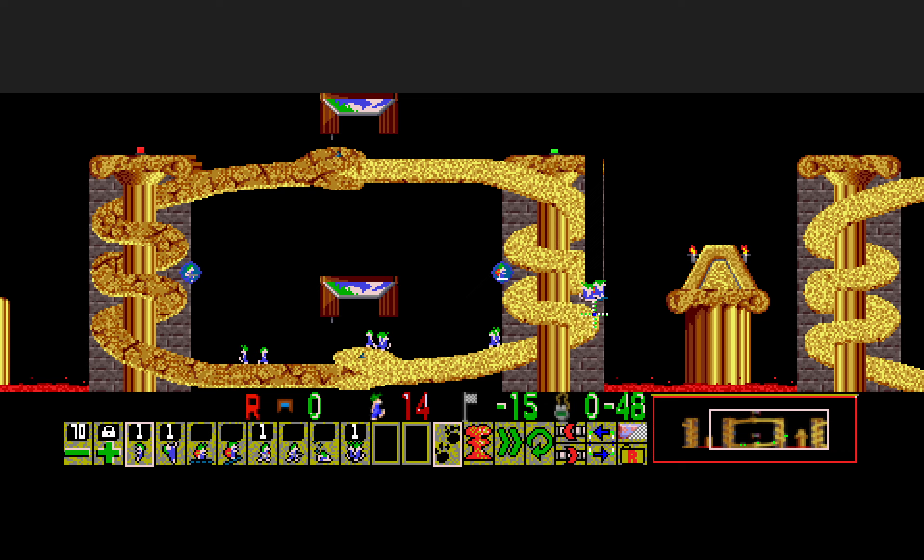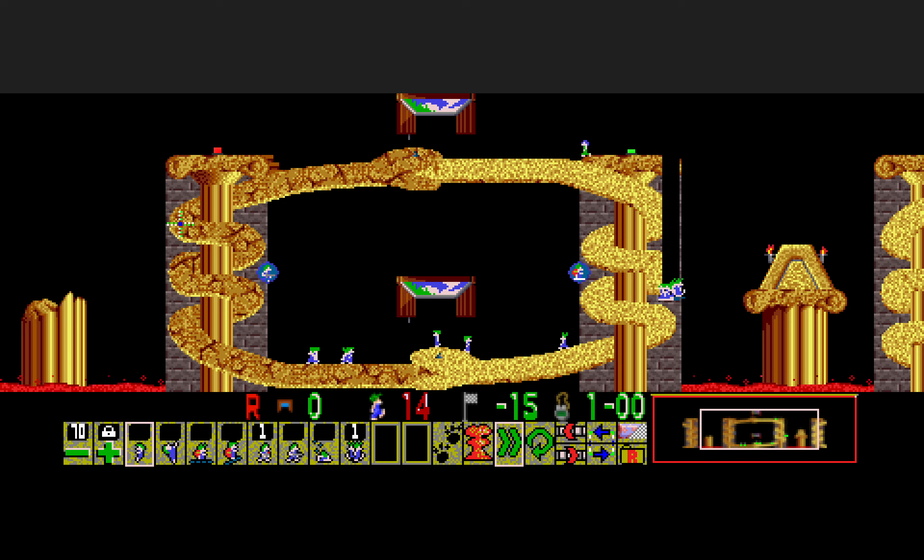We keep on digging until we get low enough, then we go ahead and interrupt the digger with a builder. He also leaves a builder step past it, so that we can later use a climber/slider to get to it. At this point I go ahead and release a lemming inside the digger pit with a climber to the left.